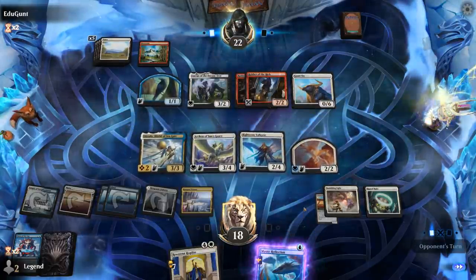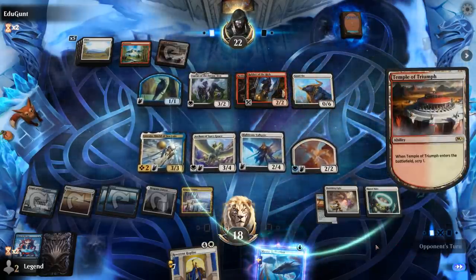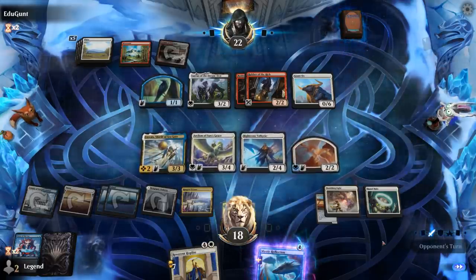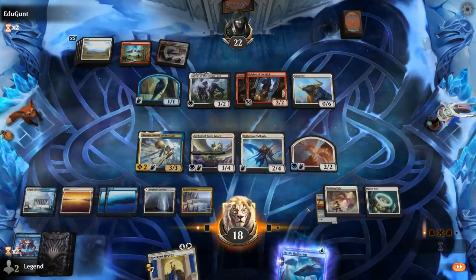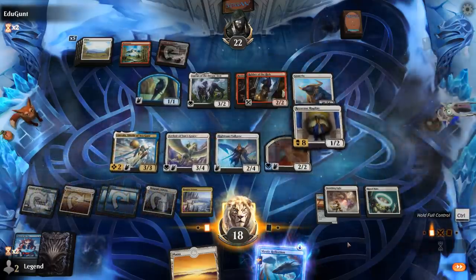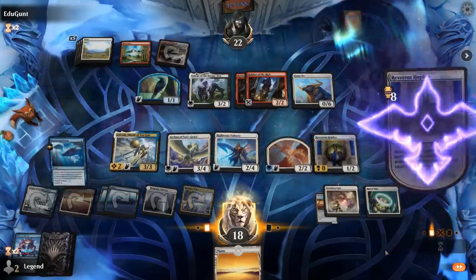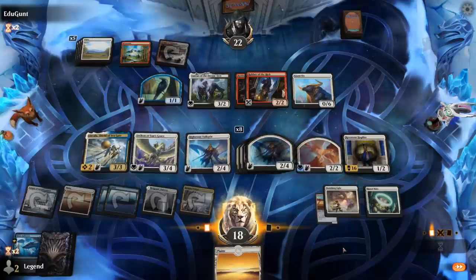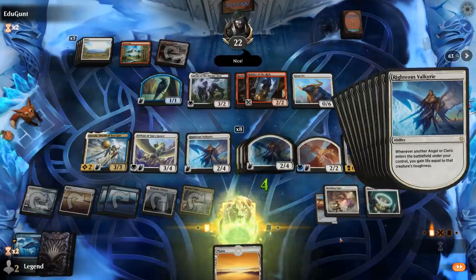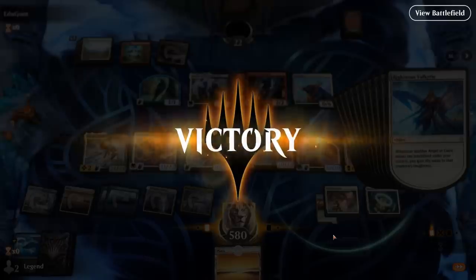Just going to copy Valkyrie. Robber does have Reach — important to keep in mind. We get to untap and it's go time. Go full control just in case. Target Valkyrie with Mystic Reflection. That's a lot of triggers. And our opponent explodes — we weren't even done gaining life. Alright, sweet.